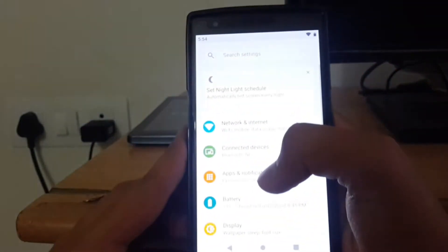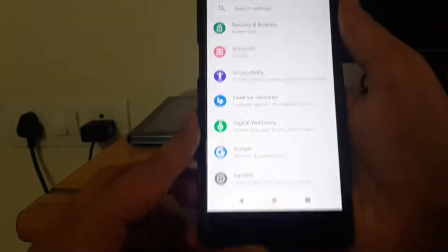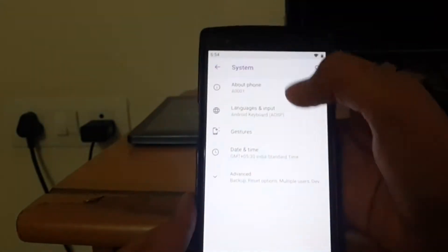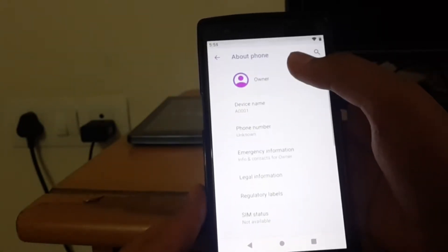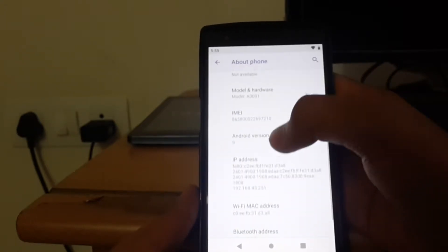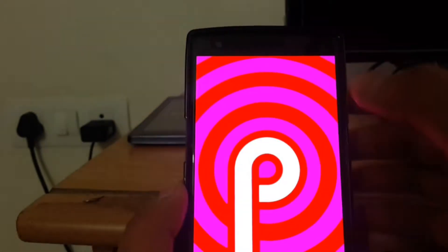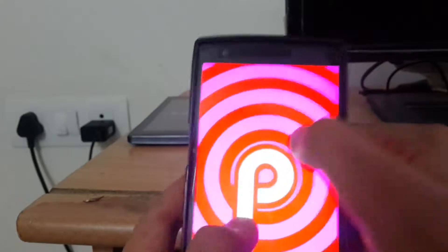Here if you want to see how the settings bar looks — this is the settings bar. You can see the security patch on this Android is August 5. We are not getting any stuff like restriction, remix, or customization — it's just similar to AOSP. And here it's Android 9. It's really good that we are getting Android 9 support on a really old device which originally had Android KitKat.